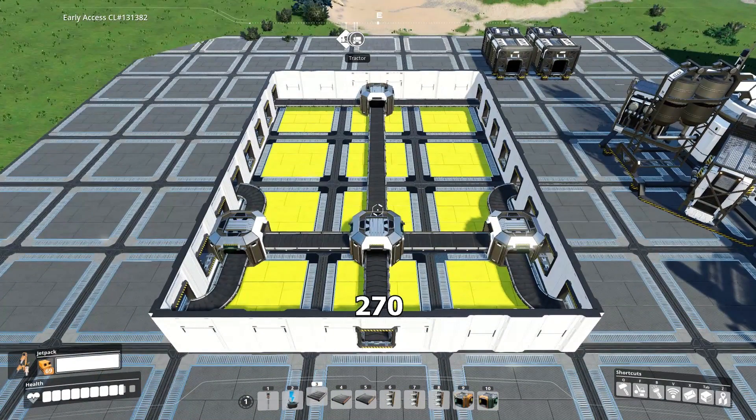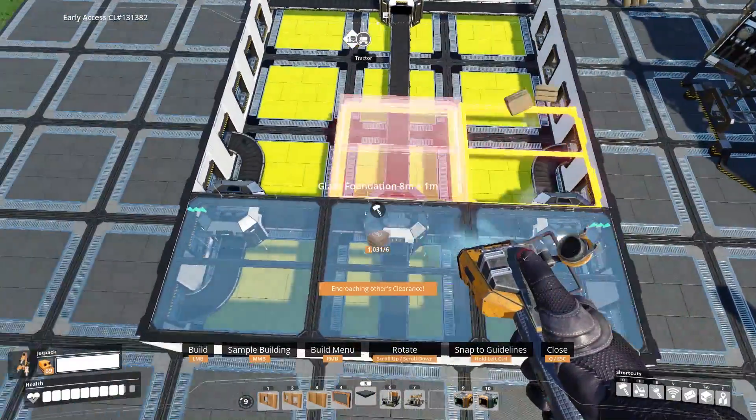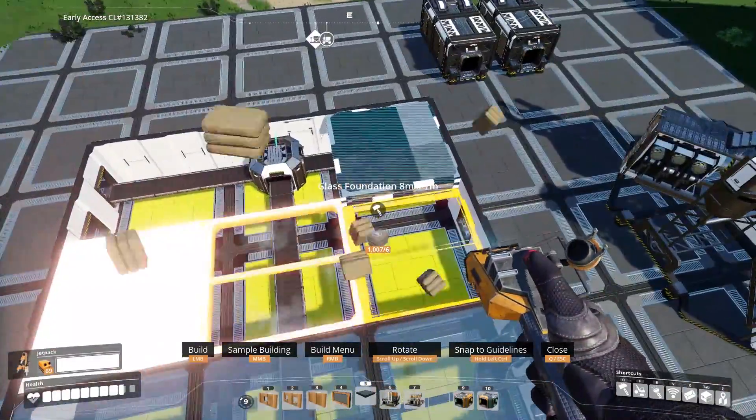What's happening here is that 270 ore per minute is split three ways to three different splitters, so you get 270 divided by 3 which is 90. And then on each splitter it's going to be divided two more times, so 90 divided by 2 — that's 45 for each. Now just cover that up with platforms. I'm going to be using glass platforms, but you can use the 8x1 foundation — it's your choice.